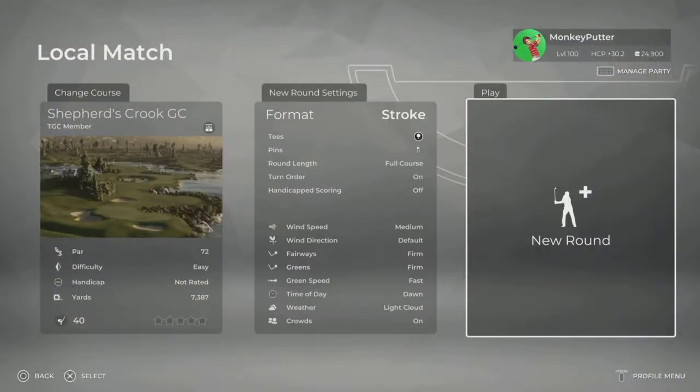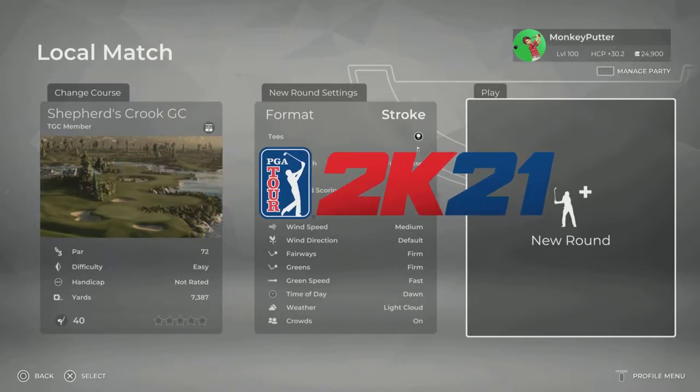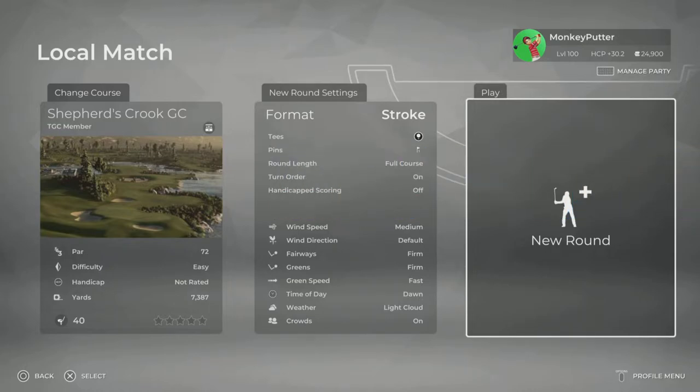Hi guys, welcome back to my YouTube channel. This is Monkey Putter with another course review from PGA Tour 2K21. This course is called Shepherd's Crook GC. I'm going to be playing off the black tee at 7,387 yards. Usual conditions: firm, fast, medium wind speed, default direction, and I've gone for dawn as the time of day with some light cloud. Let's head down to that first tee and get this round underway.